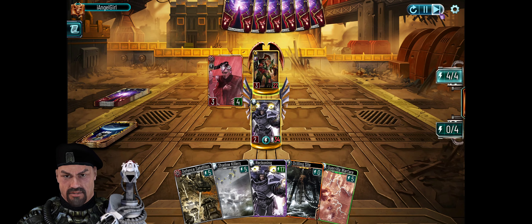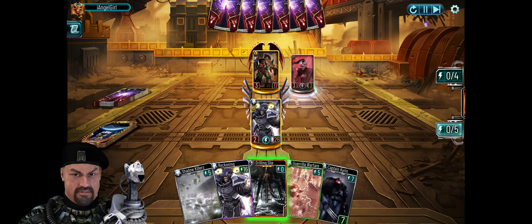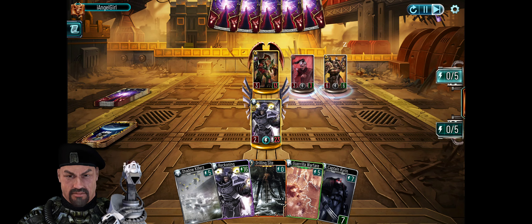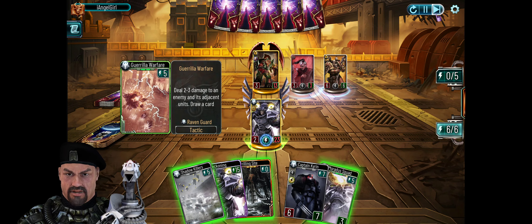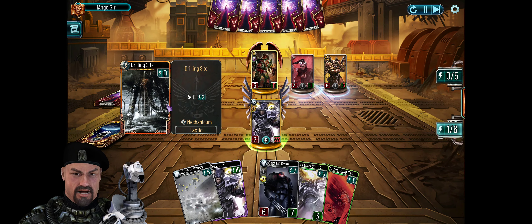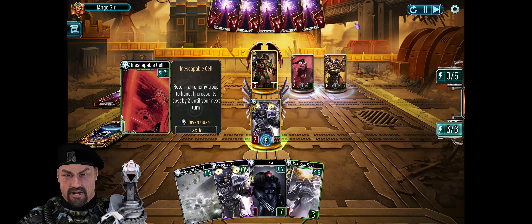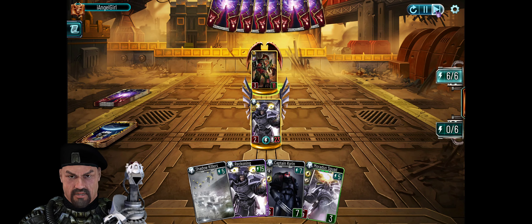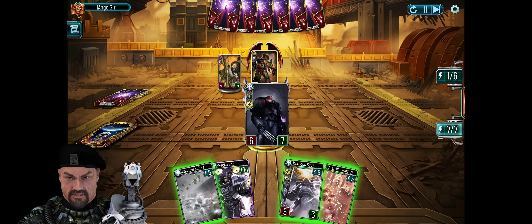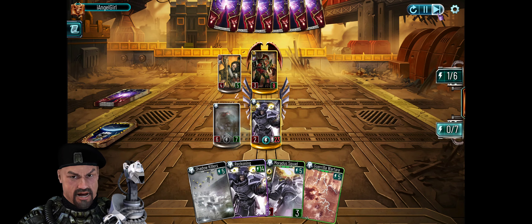The Raven Guard getting here — defense at light, only one damage, he's down to 15 already by turn five. Guerrilla Warfare. Drawing an extra set, and again the drilling side is really beneficial. I don't need to deal with the Melankhol, I just put him away, destroying the troop. The new Captain Kirin card — thanks to Shadow Killers we know this will proc twice.